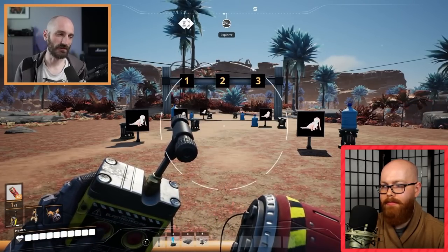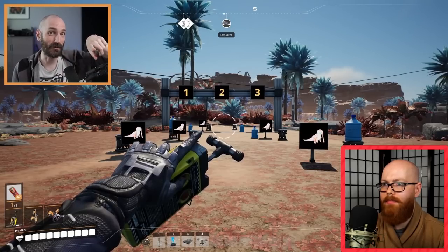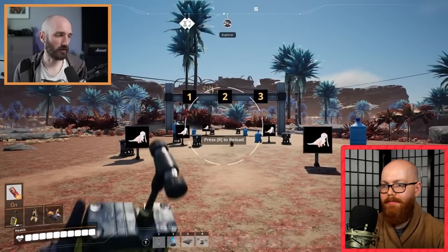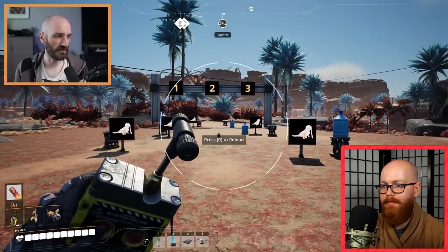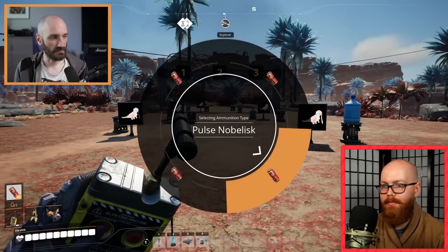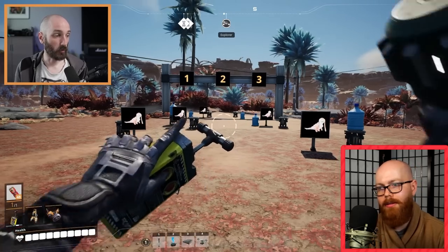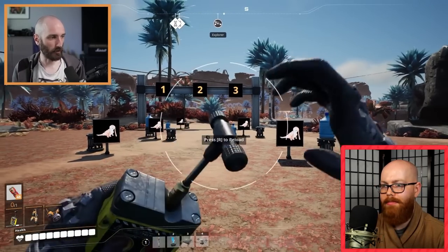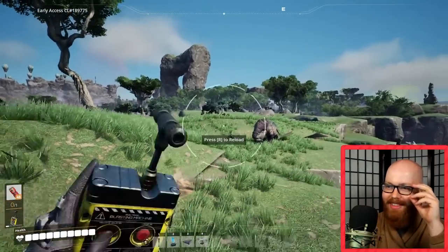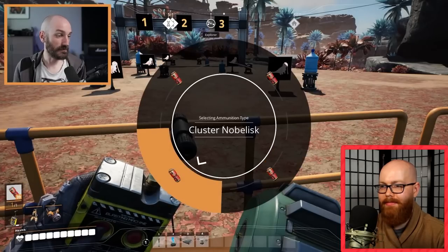And last but not least, let's talk about the changes we're making to noblisks. You still have the classical noblisks like before — hold to throw further and more precisely, right-mouse to detonate. The first new noblisk is the pulse noblisk, which doesn't deal a lot of damage but creates a big pulse — when you blow it up it will push anything within a certain radius away. This is great if you're being chased by enemies and want to push them off cliffs. Next up we have the cluster noblisk.